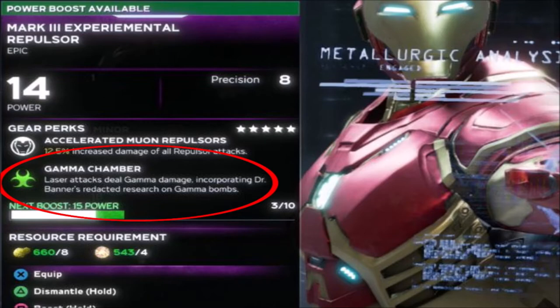Keep in mind this is a five star piece of gear. A five star piece of gear is going to give you a guaranteed elemental damage type based on a certain ability or skill. Not everything is always going to be the same. If this would have been a one or two star piece of gear, it would only give you a small percentage chance to deal that Gamma elemental damage.